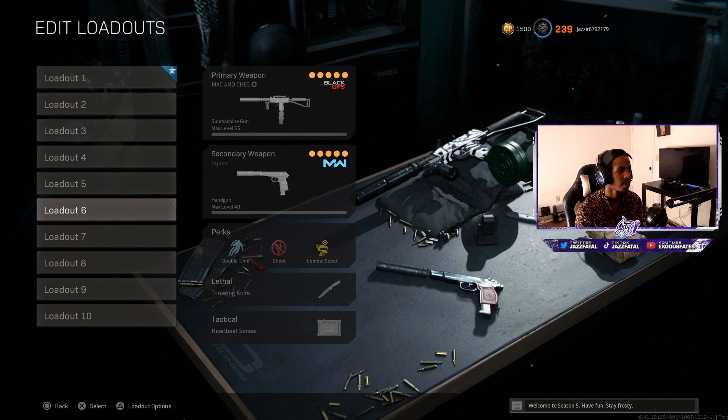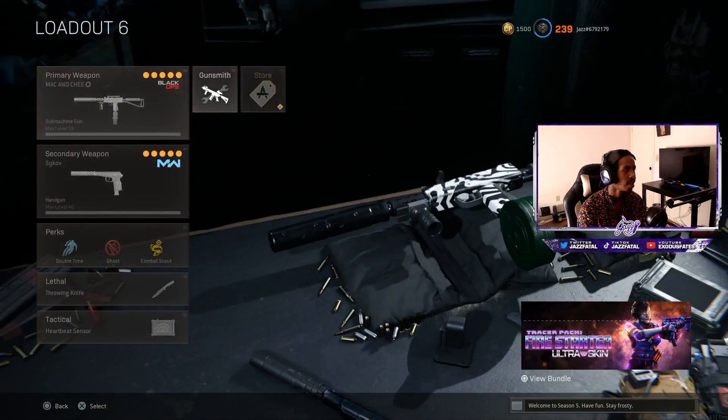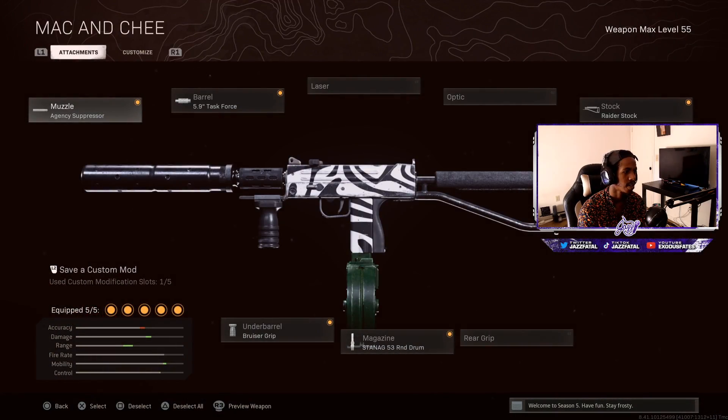Number three would be the MAC-10 — I call it the mac and cheese, you know what I'm saying. I just run ghost on this one. It's a solid MAC-10 class — you guys want to try it out, you can pause the video and catch this real quick. It's a pretty good class, pretty dope.